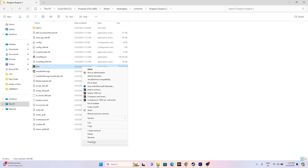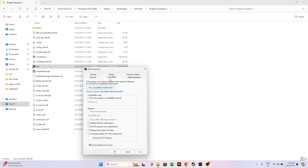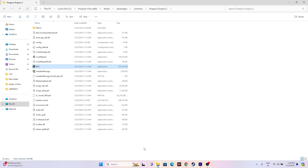Next, run the game as administrator. Right-click on the application, go to Show More Options, then Properties, then Compatibility, and check Run this program as administrator. Go for Apply and OK.